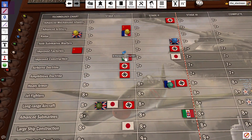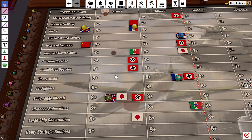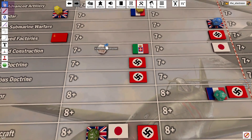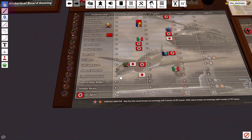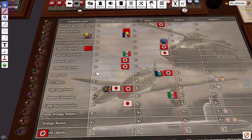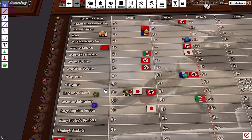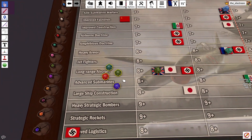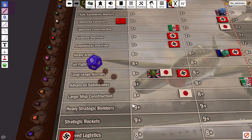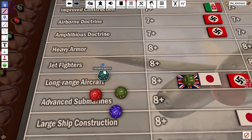Come over here and roll tech for Italy, then we'll roll tech for Germany. Italy was on a roll, so see if that continues — and that's a miss. Germany is doing pretty well, so we'll go long-range air, logistics, airborne, and amphibious. I think that's a miss on everything — oh no, we got airborne!